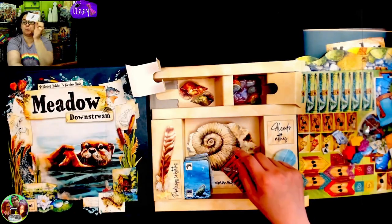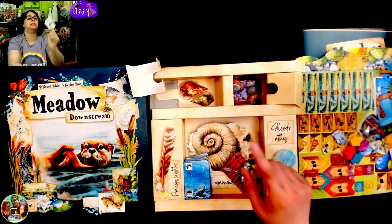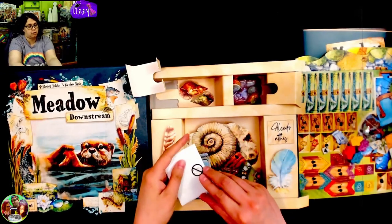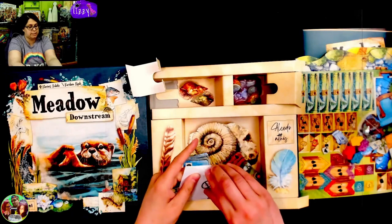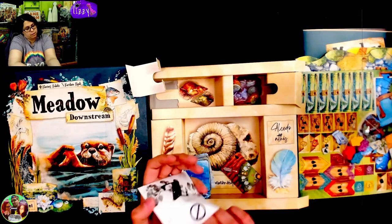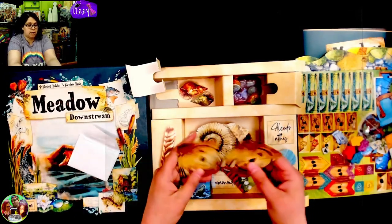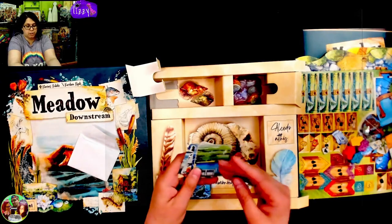If you are still here, that means you want to see what is inside this envelope Z. If you don't want to see what's inside here, leave! We shall see what is in here. So more cards as expected, and more of these water-only cards. So just really pretty ones.